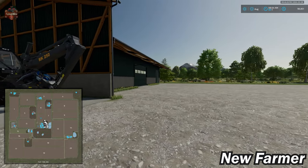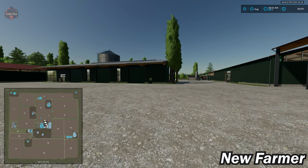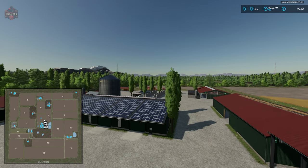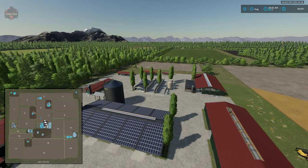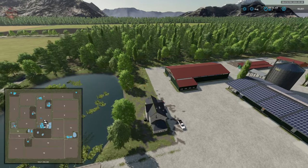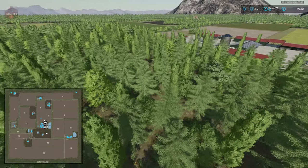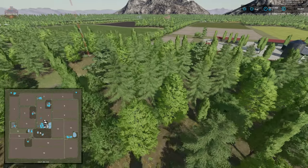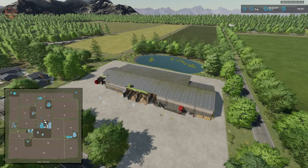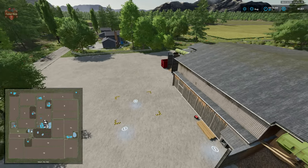Everything can be sold at the farm. If you want to start without buildings, you can use farm manager or start from scratch modes. Getting a bit of altitude, the map initially seemed like all the trees might cause performance issues, but stuttering only occurred at the main farm due to the buildings. Just west of the starting farm we have our sawmill with pallet spawn point, wood chip pickup, and wood sell trigger.